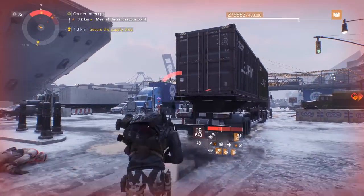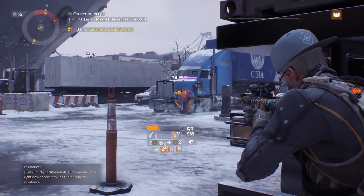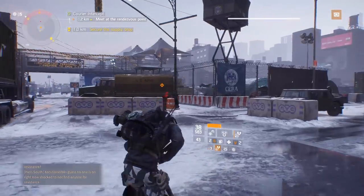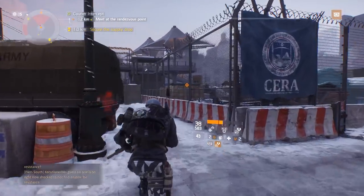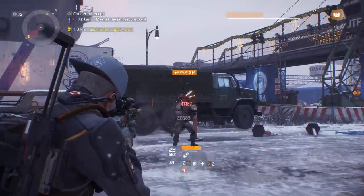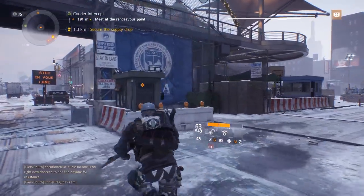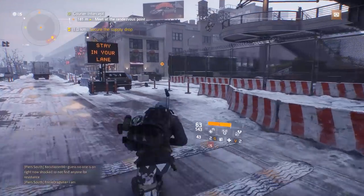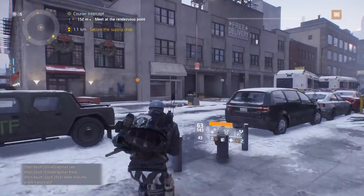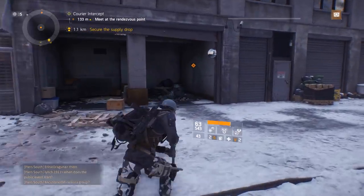So how do you go about getting these? Classified gear is introduced to the game via global events. These global events roughly run once every month to six weeks, and there are only three to four gear sets introduced with each global event. The global events run for a week once they are active, and once that global event has ended, the classified gear introduced with it will then be added to the general loot pool. The aim is that every current gear set will receive its classified version through global events.